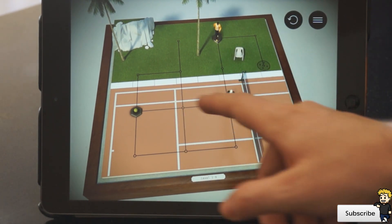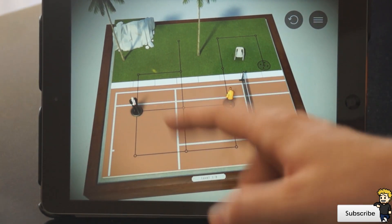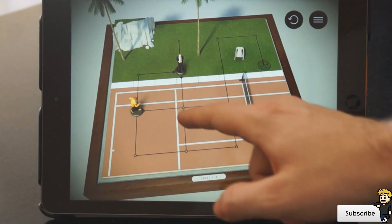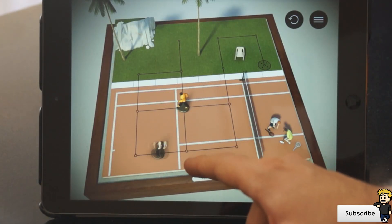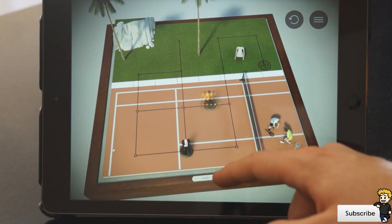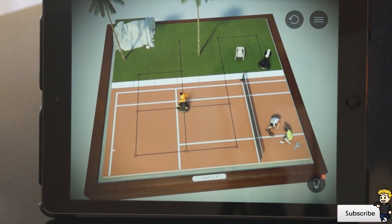I am struggling to finish this level. I can grab a distraction and throw the ball which will distract the guard again. Now he'll start moving towards me. There we go — nice and easy. And I got to the end.